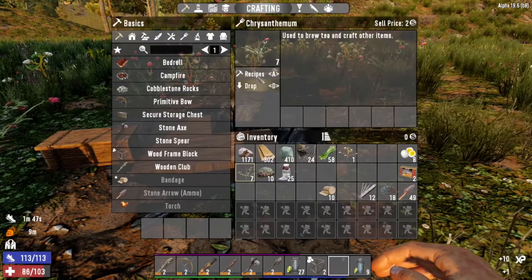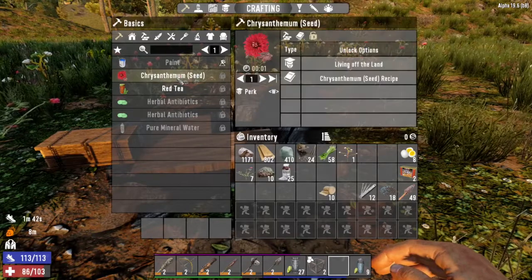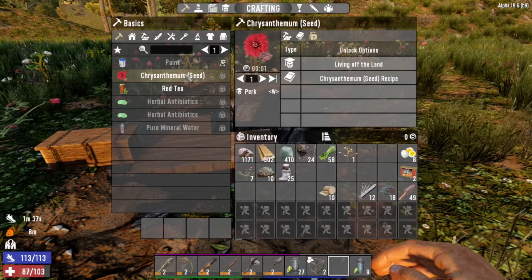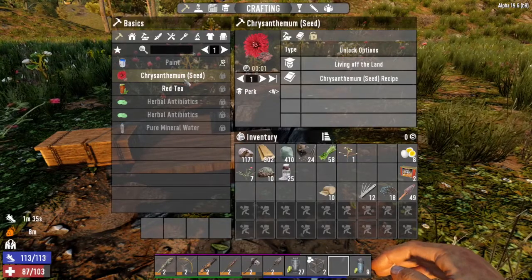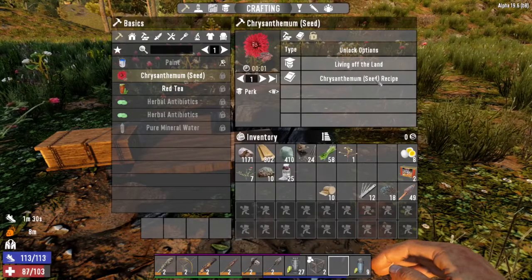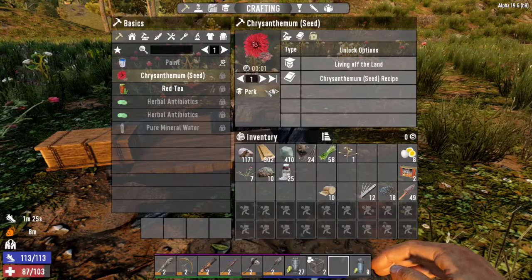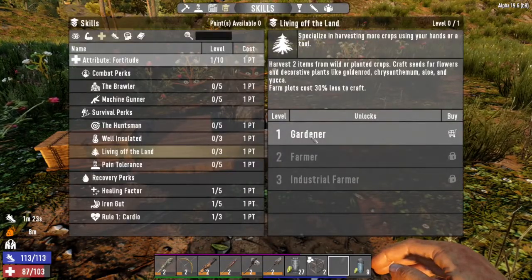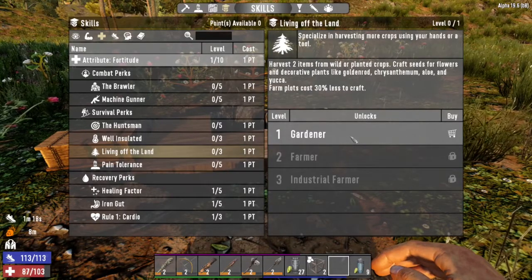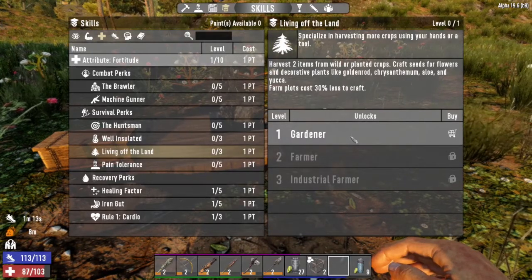The other thing is you can't craft seeds without the perk. You can see here that I have enough resources that I could craft it, but I either need to find a chrysanthemum seed recipe blueprint somewhere when looting, or invest in the perk called Living off the Land. The first level is called Gardener — that lets you get two items when you harvest your plants, and it also allows you to craft seeds for flowers or decorative plants.